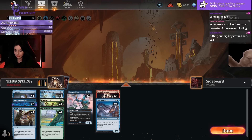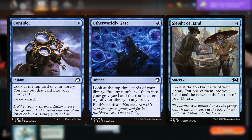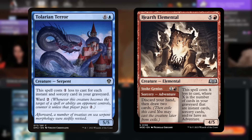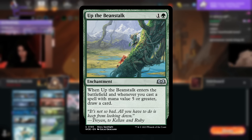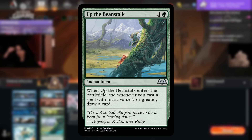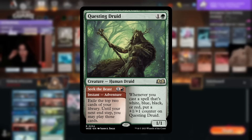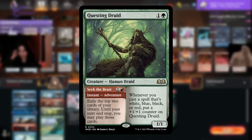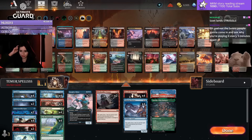In this deck we're playing a lot of cheap spells to fill up the graveyard quickly with cards like Consider, Otherworldly Gaze, and Sleight of Hand. Both the Terror and the Hearth are also above 5 mana value, so that makes the cards trigger Up the Beanstalk, which can make for some incredibly explosive turns where we can draw multiple cards off playing 1-mana creatures. Playing green also allows us to play Questing Druid that has synergy with the cheap spells, since it will grow quickly because of them, and can also find cheap spells with its adventure side.